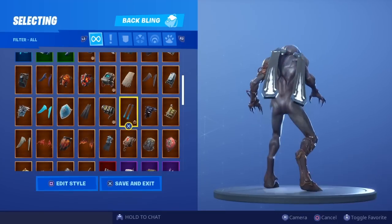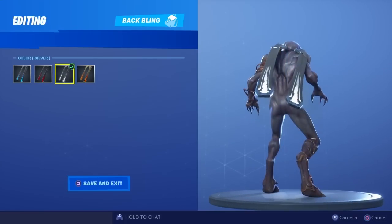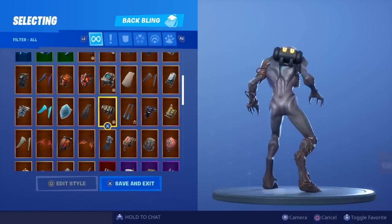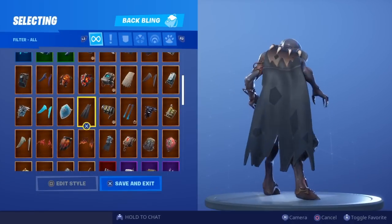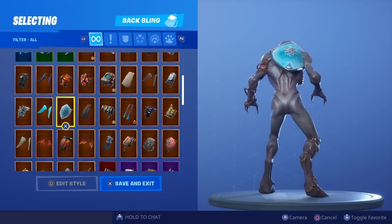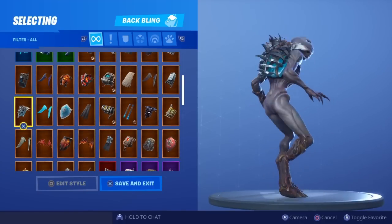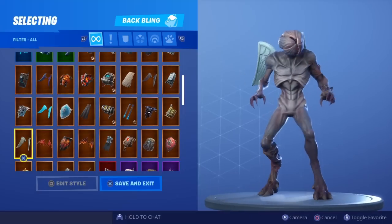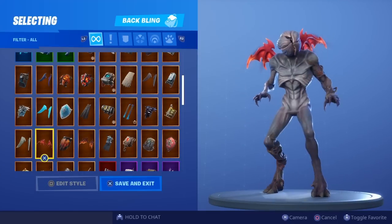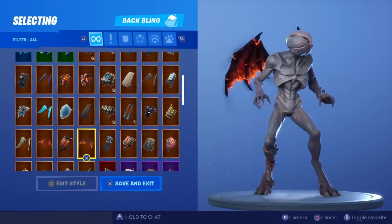Iron Cage. Ice Mantles doesn't look too bad — we've got gold, silver, black, black and blue, and blue. Gaze. Frozen Shroud. Frozen Red Shield. Frozen Love Wings doesn't look too bad. Frozen Iron Cage. Normal Love Wings — do you like the normal Love Wings with the skin? Malice Wings doesn't look too bad. Molten Crested Cape. Molten Valkyrie Wings.